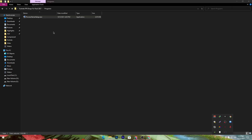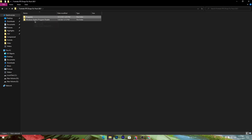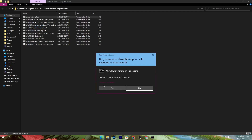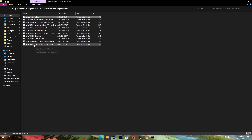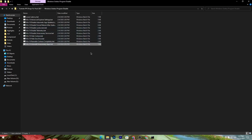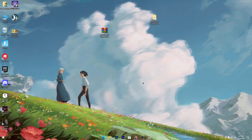Go back to the main directory of the pack. Open the 'Windows Useless Program Disable' folder. Run the Low Latency option first — right-click and run as administrator, then click Yes. Next, run the 'Windows 10 Uninstall Unnecessary Apps' file — right-click, run as administrator, and click Yes.